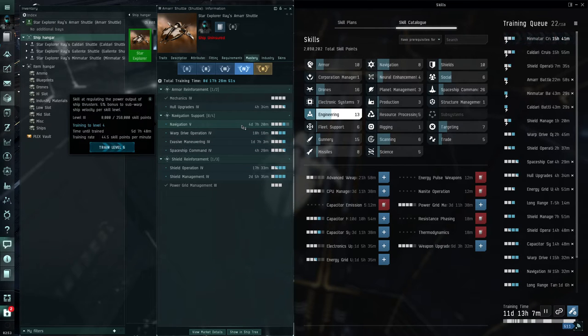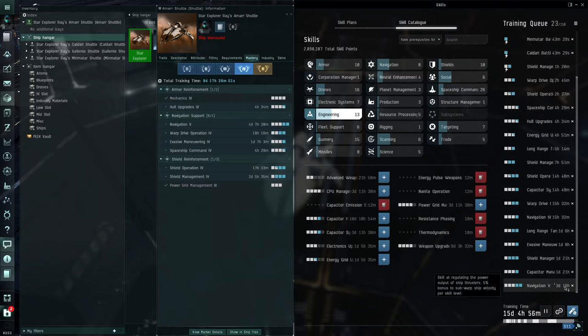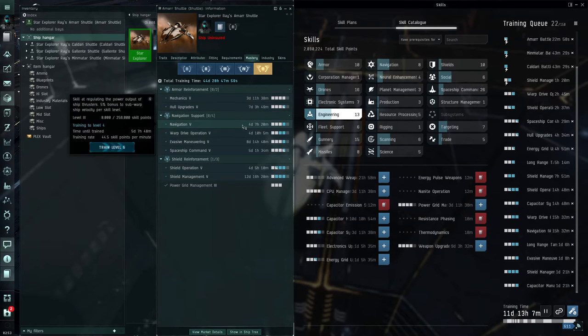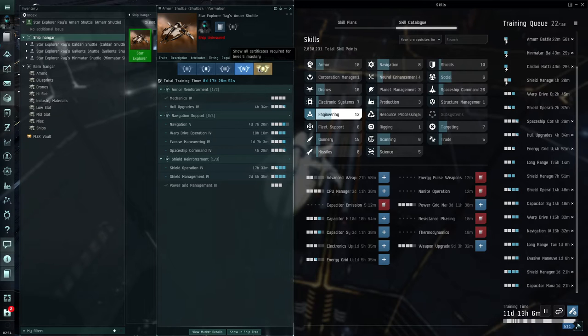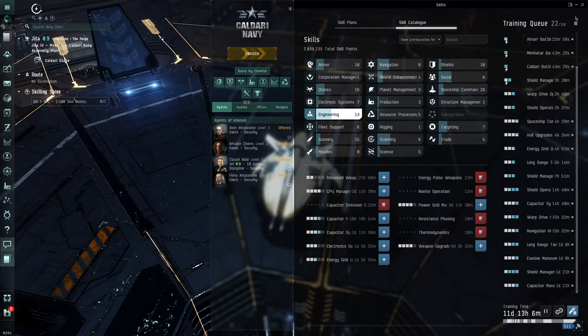We got most of these skills on the skill tree except navigation 5, which shows as four days seven hours but actually takes three days 16 hours because we remapped to memory. Once we have these up to level four, the long-term goal is getting them to level five. The ultimate end goal is getting the level 5 mastery certificate for the shuttle - all other skills up to level five would take about one and a half months to completely master these shuttle ships.